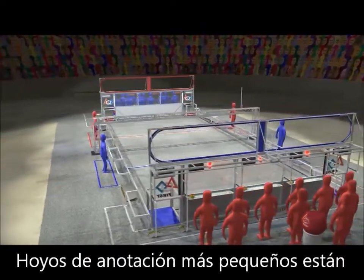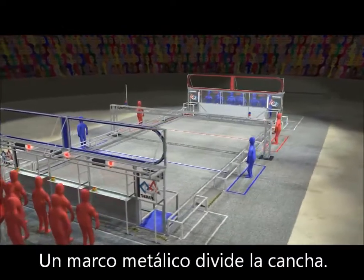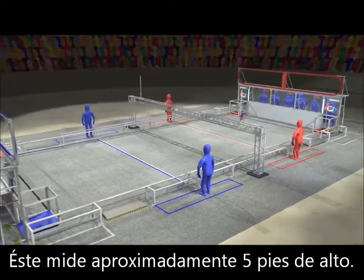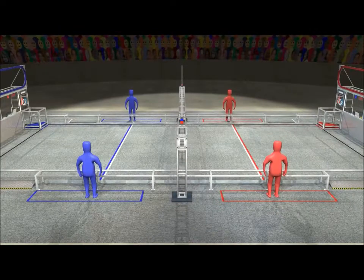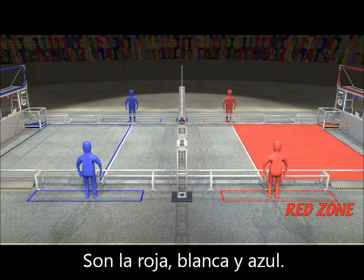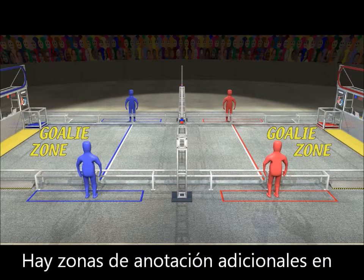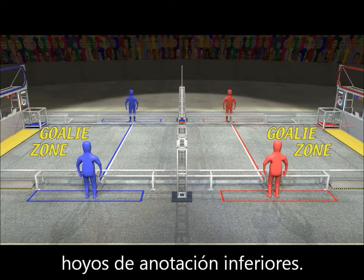Two smaller scoring goals are at the lower corners of the alliance wall. The center of the field is spanned by the truss, which is approximately 5 feet above the floor. The field is segmented into three equal sized zones: red, white, and blue. Additional goalie zones are at the ends of the field, between the pairs of low goals.